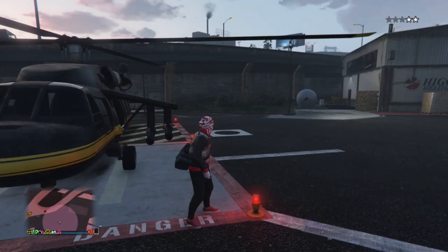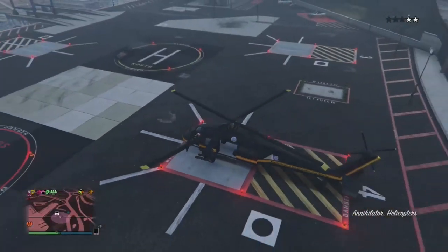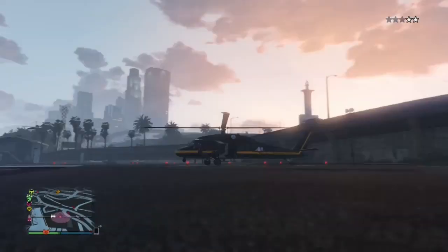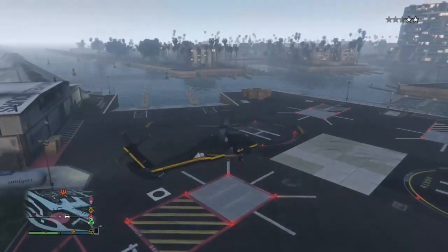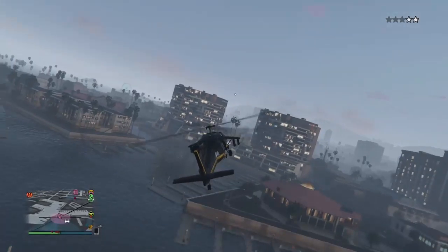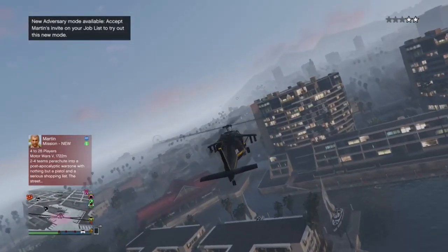Okay guys, so we're gonna do the duffel bag glitch. Basically, you're gonna get into a helicopter, plane, or whatever — this is just what was closest for me. You're gonna fly as high up as you can, and as you jump out, you're gonna fly high.